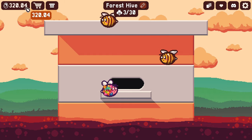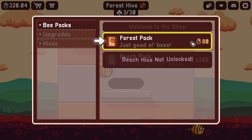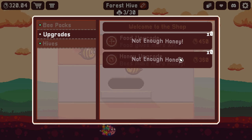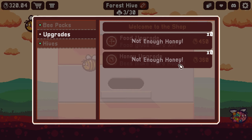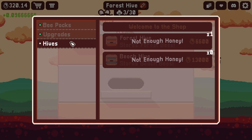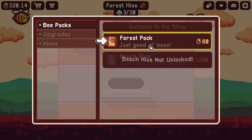We've already made 4 coins. For 80 coins we can buy ourselves a forest pack. We can't buy the beach pack yet because we don't have anything else unlocked. It looks like there's a way to upgrade the food, and honey — bees make more honey. So the honey must be what they're producing to make us money. That makes more sense, because with the fish game I never knew what the fish were making. These are bees, so they're making honey and making money. There's a forest hive we can buy — pretty expensive — and a beach hive. Let's just start with a forest pack.